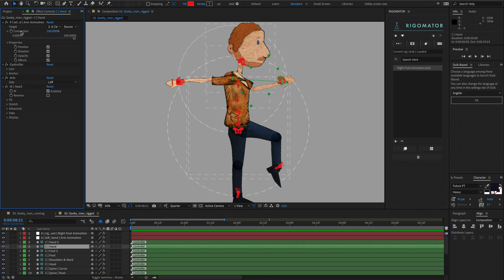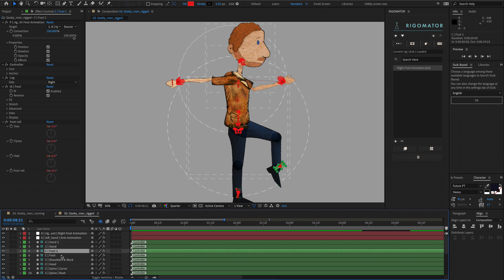Inside this effect there is a connection section and a property section. The connection ties the controller to the animation null — setting it to 0% turns the animation off, and setting it to 100% turns it on. The connection listens to the properties below it, so if you turn position off it ignores position but still follows rotation, opacity, and effects. Turn position back on and it follows position again.